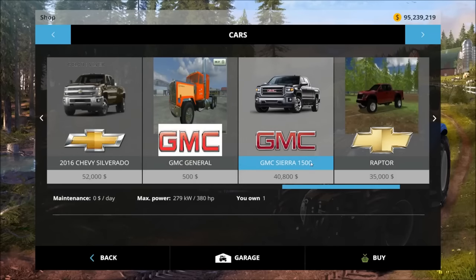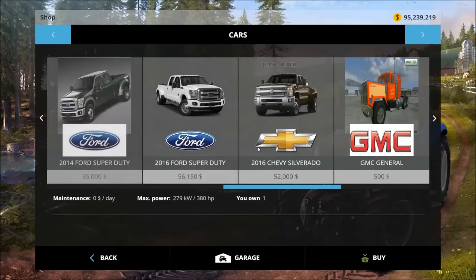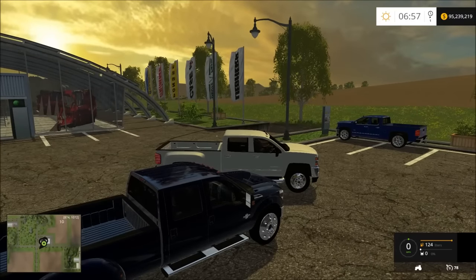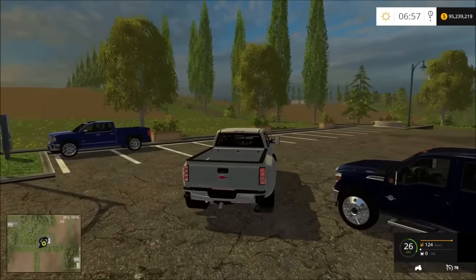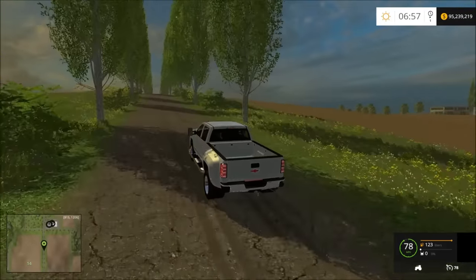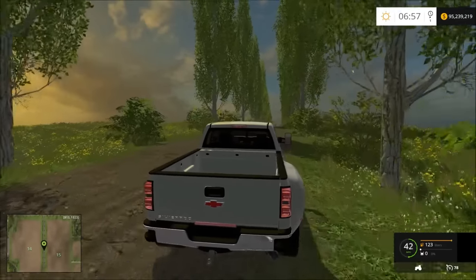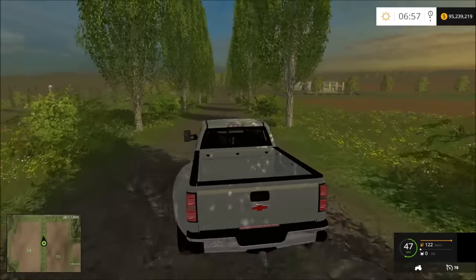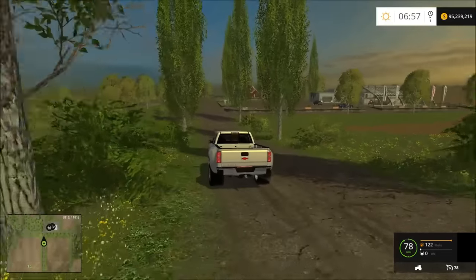We're going to go into the store and look at two of them. The GMC Sierra 1500 is about 40 grand, the Chevy Silverado is $52,000, and the 2016 Ford Super Duty is $56,000. Both of the dualies are 2016 models. There's a red version of the Chevy but I just have the silver in my game. The max speed on this truck is 78 miles per hour, so it's a pretty fast truck for a dually. I'm amazed at the mods that are coming out lately.